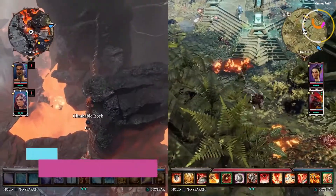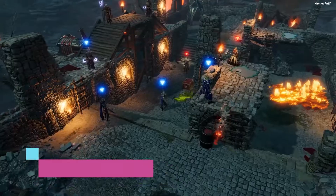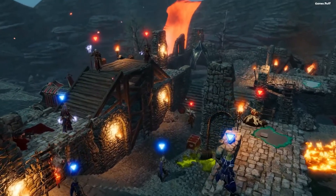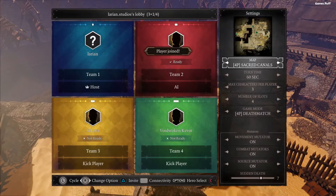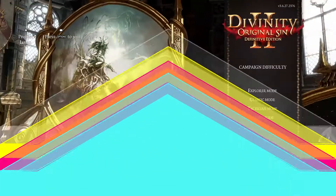Next up we have Divinity Original Sin 2. Divinity Original Sin 2 is the greatest game of its kind available. You have a ton of incredibly nuanced options for how to accomplish a mission, communicate with your party members, and move along with the main plot.